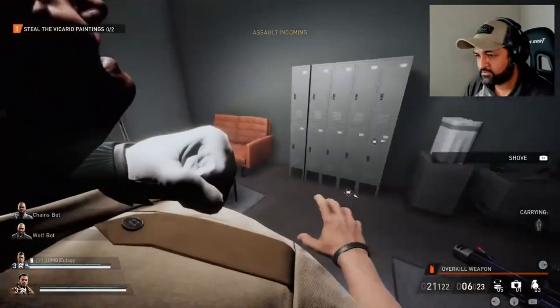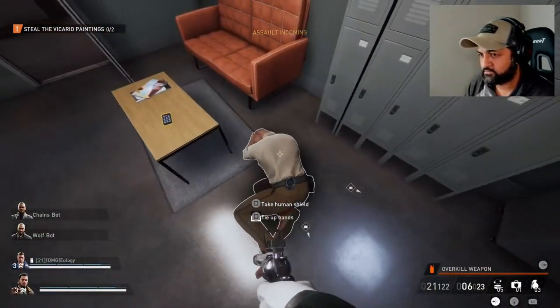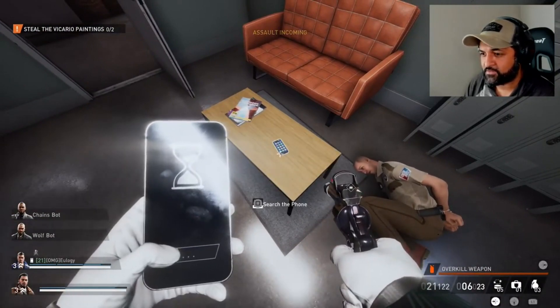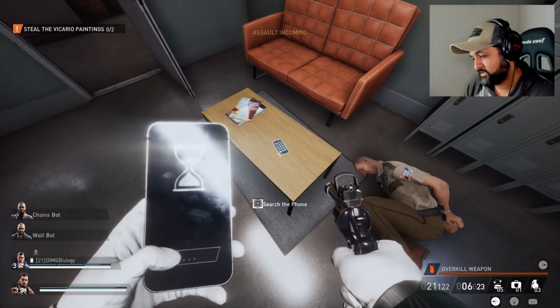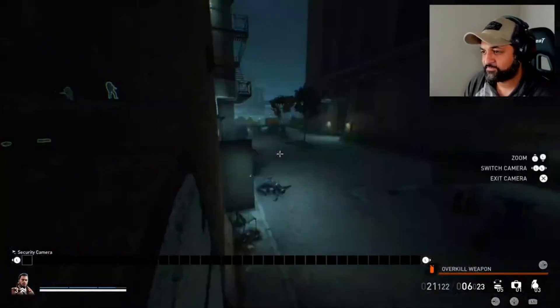As a total side note, throwing knives are a really great weapon to use during stealth. If you use them instead of a suppressed pistol, that will leave your secondary weapon slot open for a more powerful pistol with more damage mods instead of silenced and stealthy mods — just in case things do happen to hit the fan, you'll be more than prepared.